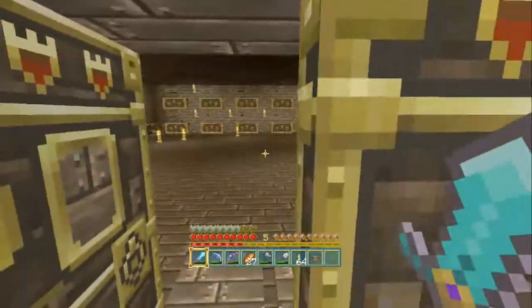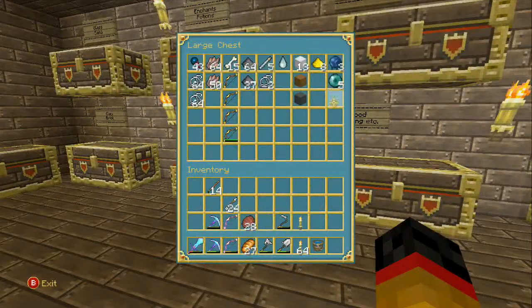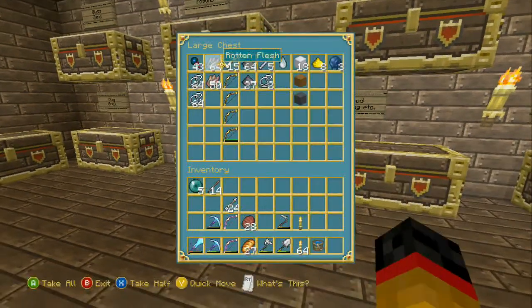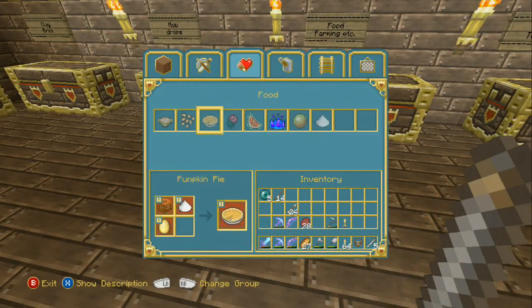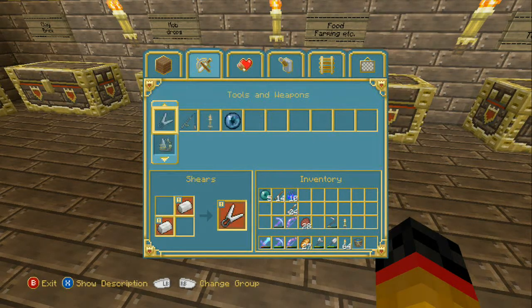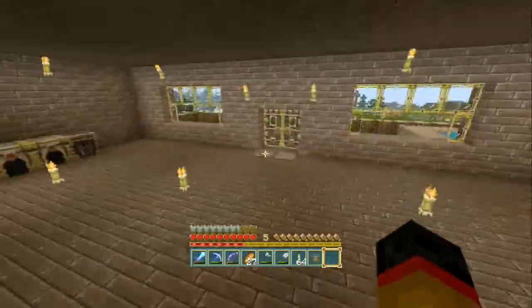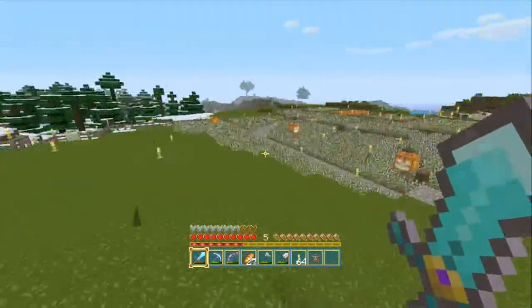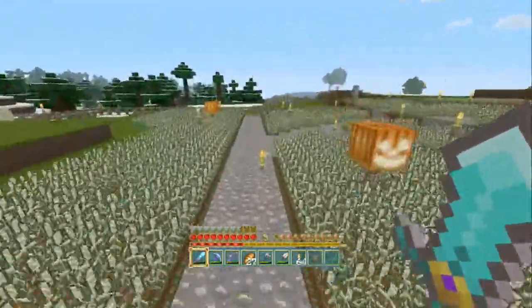I guess we could turn those enderpearls into eyes of ender. We could go place them down actually — why not? Five enderpearls, five blaze rods — blaze powder. Where is the eye of ender? There you are. So let's go to the end portal. Where was the staircase for it again? Oh yeah, the cobblestone pillar path thing that we made.